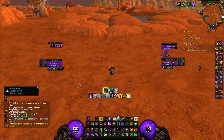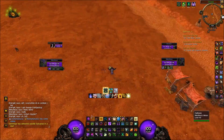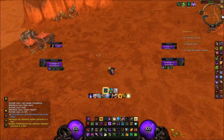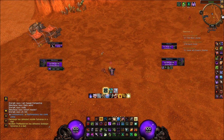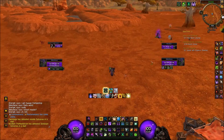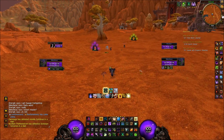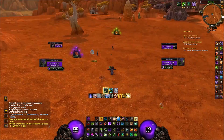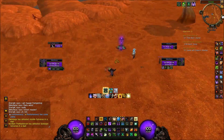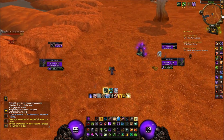Here's another trick for Demonology Warlock: the double knockback. If you take your Succubus as a pet, you have a knockback called Whiplash. If you do a Whiplash combined with a knockback, then you can knock people off even further than you already could. So if they are not standing close enough to an edge, you can just use Whiplash to get them to the edge, and then knock them back with Carrion Swarm, and then they drop off the cliff — which is nice.